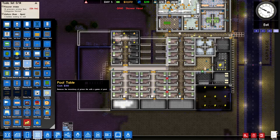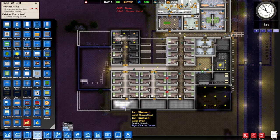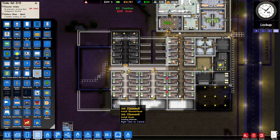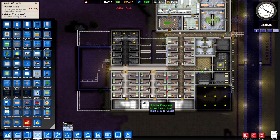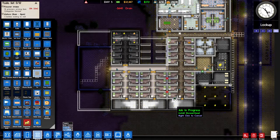Set up those last two shower heads and now we can make some drains. We've got a lot of cash which is nice, so we shouldn't really need to be worrying too much. Just set up drains pretty much all across the showers to make sure that we don't have any water leaking into the rest of the prison — that creates a lot of gunk for our janitors to deal with, and we don't want to deal with that.